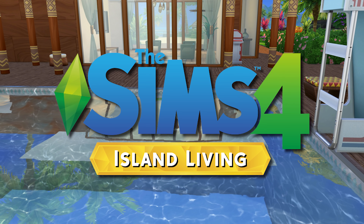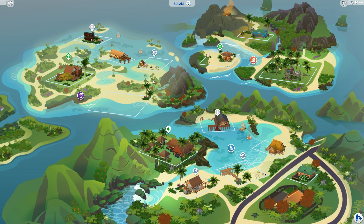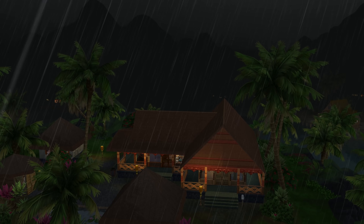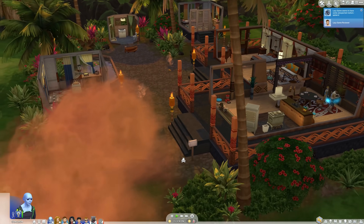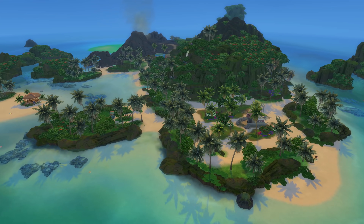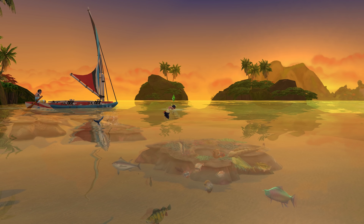We've got the seventh Sims 4 expansion pack in our hands here, so let's cannonball into the crystal clear blue waters of content, beginning with the island itself: Sulani. It's actually an archipelago with vaguely Polynesian characteristics, split up into three smaller neighborhoods — a Bay Area settlement to the south, sunny oceanside beaches to the west, and a sparsely inhabited volcanic isle to the north. If you've got Seasons installed, the weather differs from every other world in-game, with warmer summers, milder winters, monsoons, and occasional volcanic eruptions. The lighting and shaders lend the whole place an orange tropical glow that gives the world a serene vibe you just don't get anywhere else.